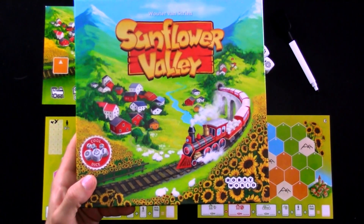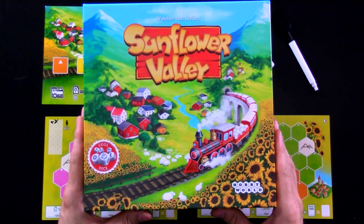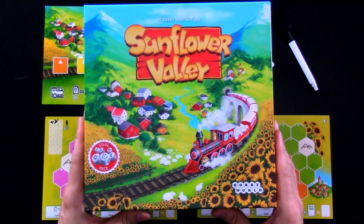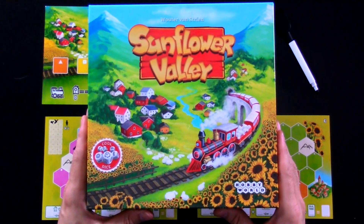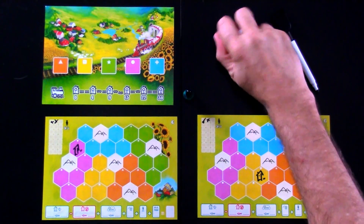Hey everybody. Today, Rado runs down Sunflower Valley, which is a roll-and-write game where two to five players are going to be building settlements and planting sunflowers. And the way it works is, each round, six dice are going to be rolled.